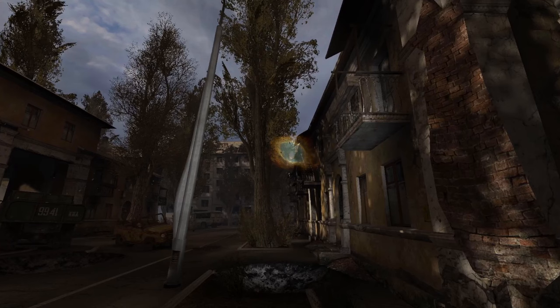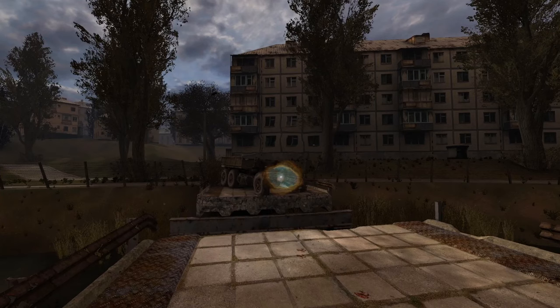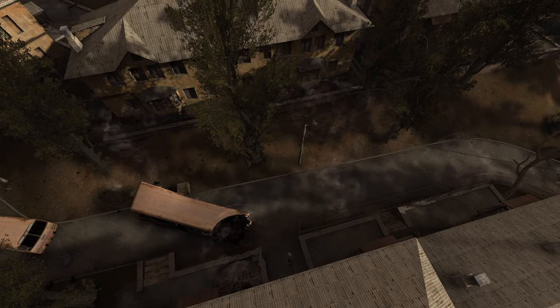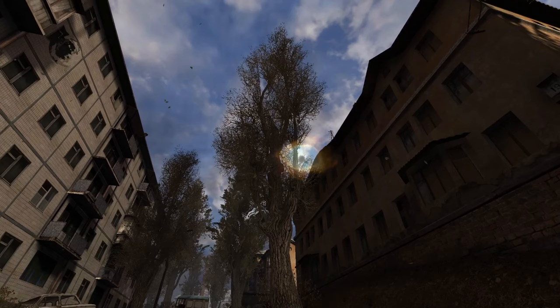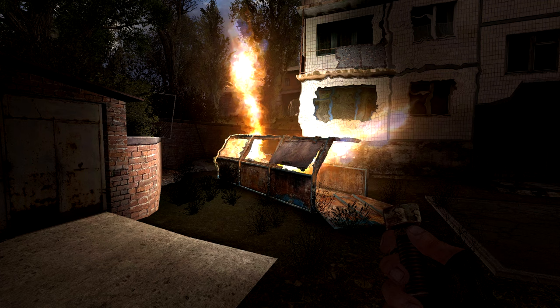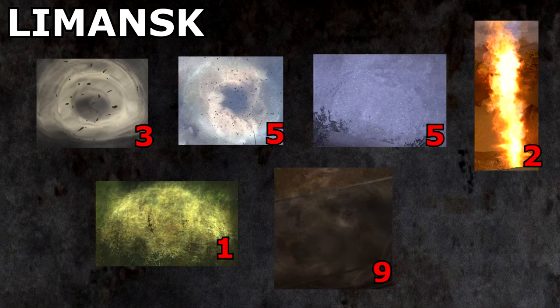Moving on to Limansk. At some point, there is a wall of five large whirligig anomalies blocking the main street. Inside a sewer pipe leading to a stash, a gas anomaly. Two vortexes are out of bounds, floating in the air. At the broken bridge, a springboard and a vortex. This street is filled with nine space anomalies which will all teleport you back to its end. After bypassing them, we see two vortexes and two springboards — some in the air and some out of bounds. Two burners are found in a dumpster. In total, Limansk has poor anomaly numbers: three springboards, five whirligigs, five vortexes, two burners, one gas, and nine space teleports.